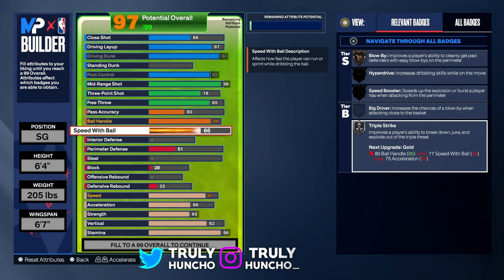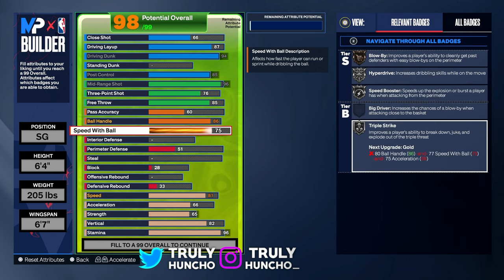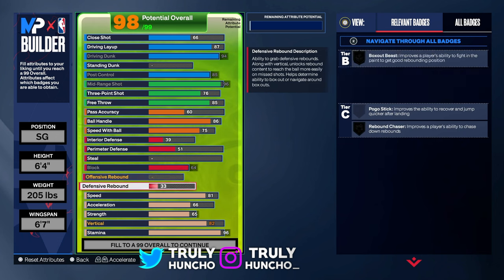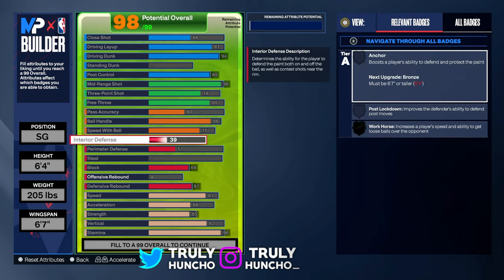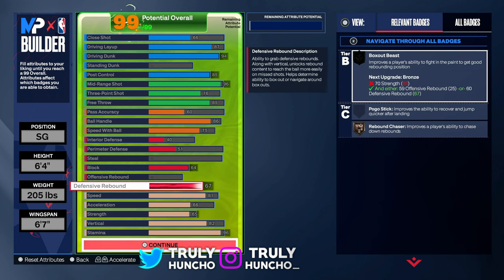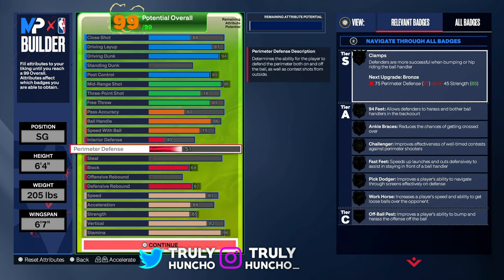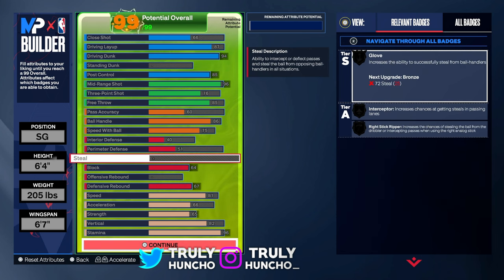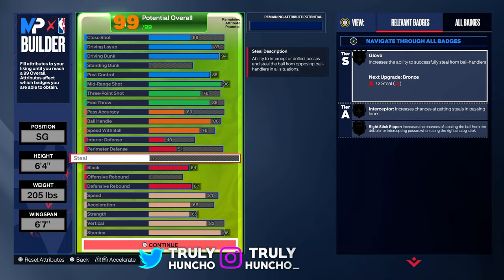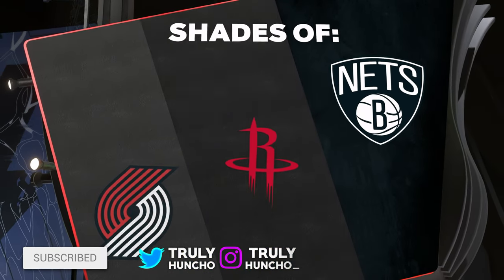For your speed with ball, upgrade it to a 75 so you can get the Magic Johnson dribble package. You'll get blow by on bronze, hyper drive on silver, speed booster on silver, and triple strike on silver. Upgrade your block rating to a 64, your defensive rebound to a 67, and your interior defense to a 40. The build is complete — with that block rating you'll get some blocks, and with defensive rebound you can grab some boards. The offense is crazy. The build name will be inside the arc scorer or inside the arc threat — shades are Cameron Thomas, Jalen Green, and Anthony Simmons.